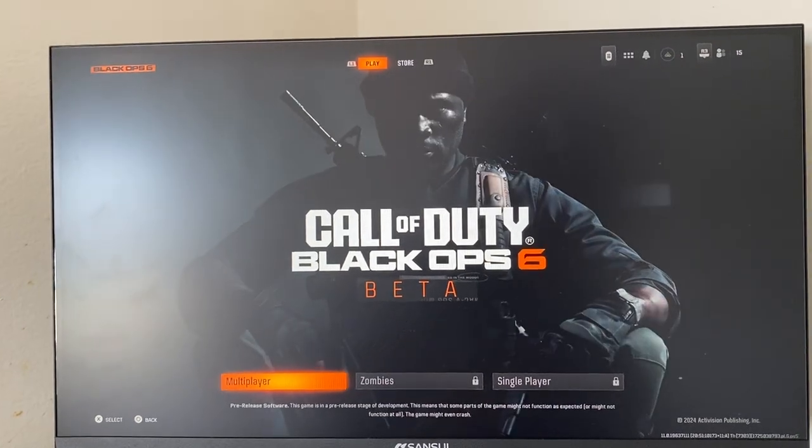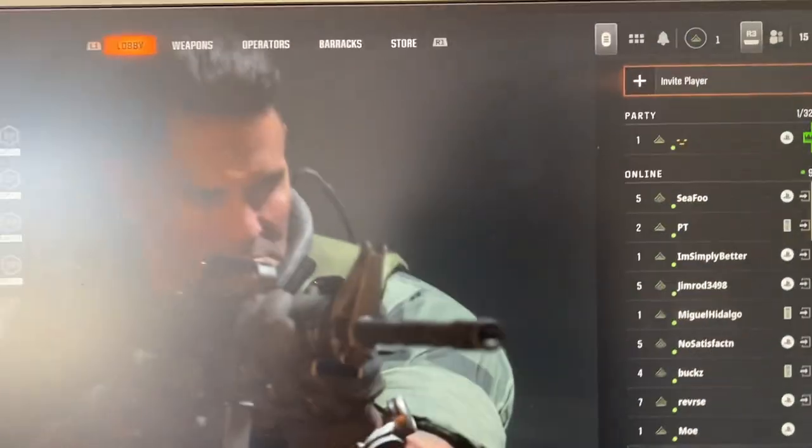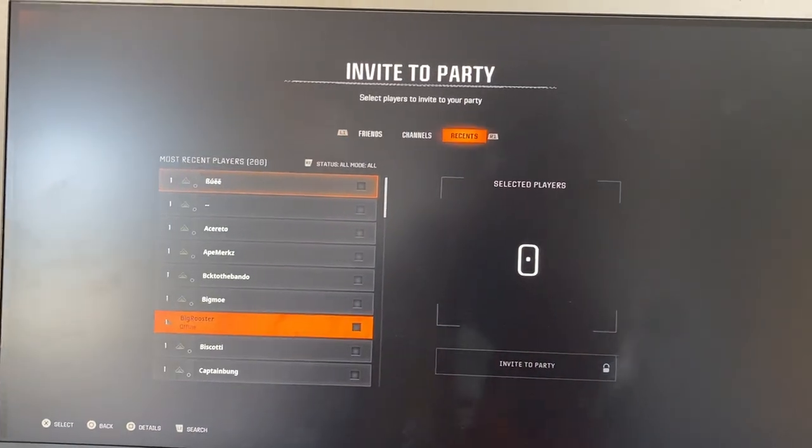The first thing you're going to do is go over to this screen and click on Multiplayer. From Multiplayer, go over to Invite Player, which is in the top right. Go ahead and click X, and these are all going to be your friends where you can invite them. You can also go to Recent Players — the people you just played with in a game.